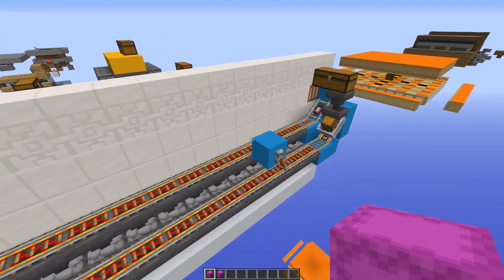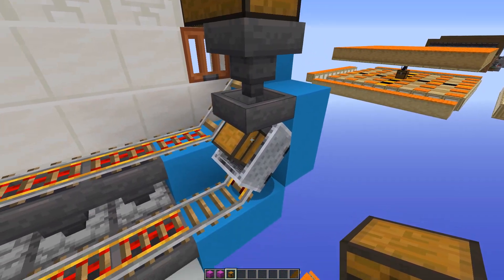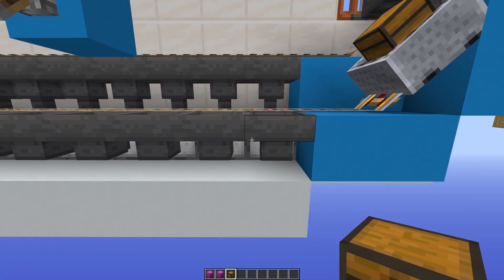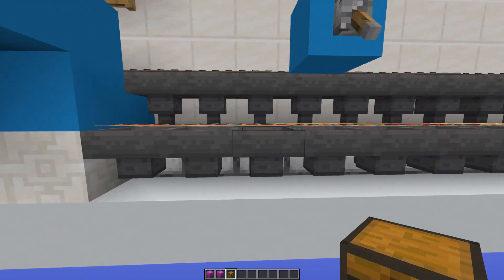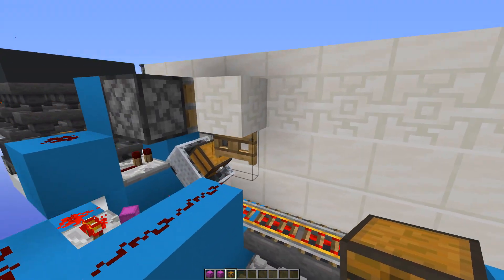Now on the back here — let's start with the fuel input. Basically you put fuel in this chest, it simply goes down into the hopper and into the minecart with chest here. And then the hoppers here point into the back of the furnaces.